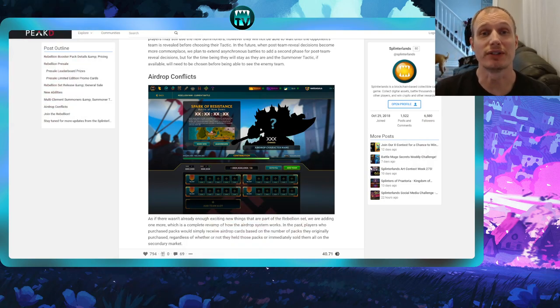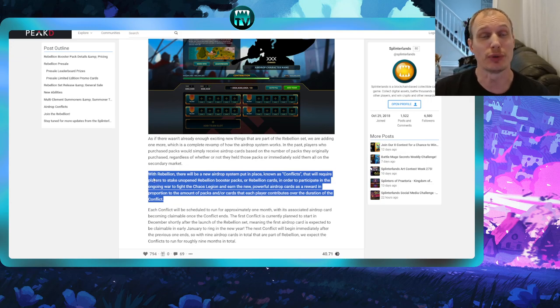Hey guys, it's Etherside. I want to give you a quick tutorial on how airdrop conflicts work. I took a look around and wasn't able to find any tutorials yet, and I struggled for a while before being able to locate where the actual battle wagons were within the UI. With Rebellion, there's a new airdrop system known as Conflicts that require the player to stake unopened Rebellion booster packs or cards to participate in the ongoing war to fight the Chaos Legion and earn powerful airdrop cards as a reward.